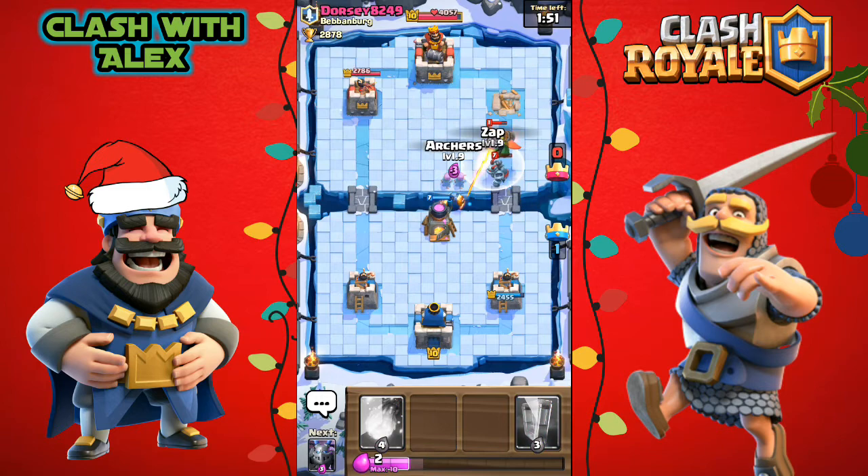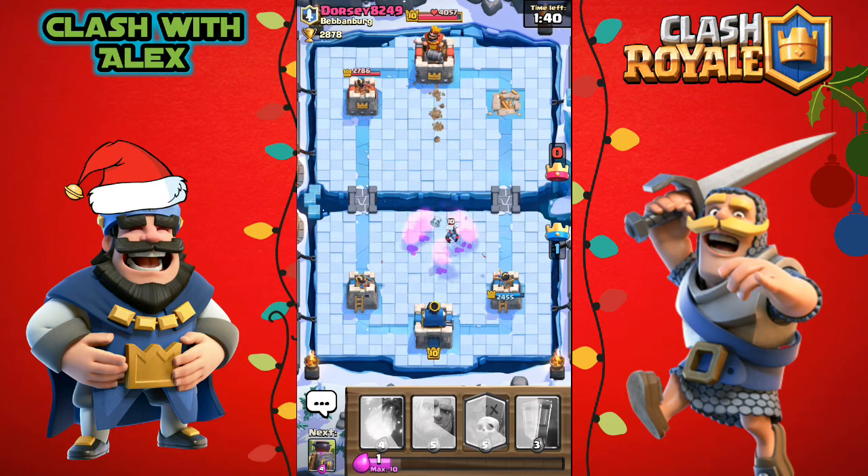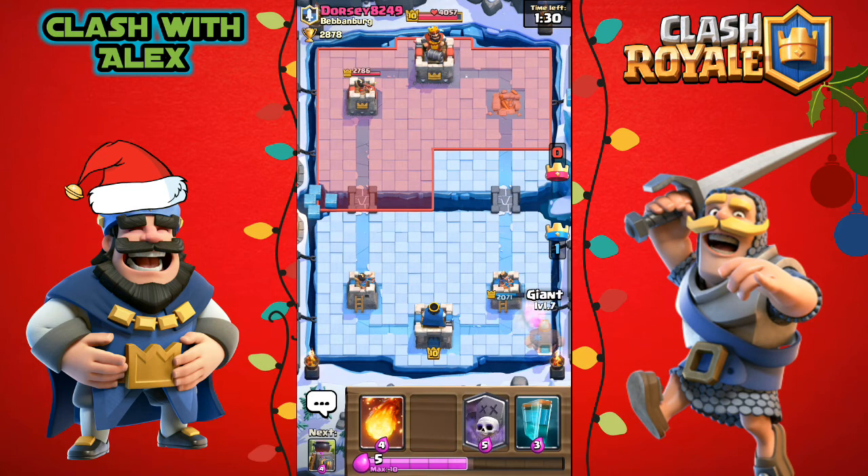Let's put down some archers for his inferno dragon and mega minion, hopefully they don't lock onto the furnace. Let's try to keep this furnace alive as long as possible. He places a minion horde, so let's play a mega minion in the middle so both towers and the mega minion can target the minions at once. He places a miner but I don't have enough elixir to respond.